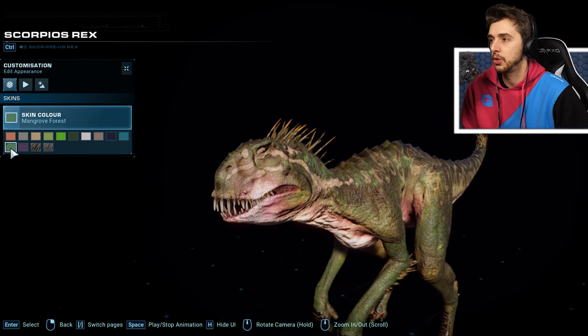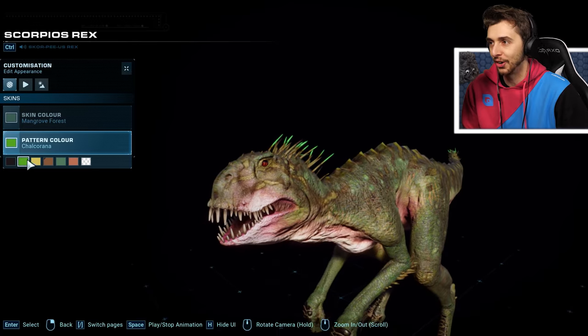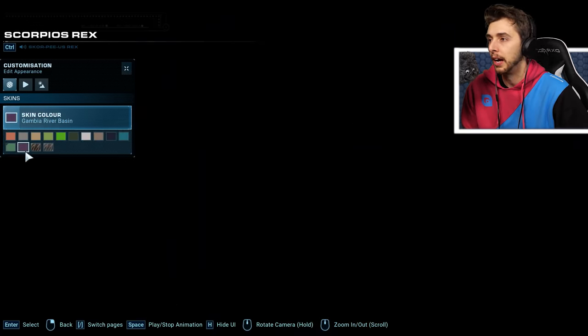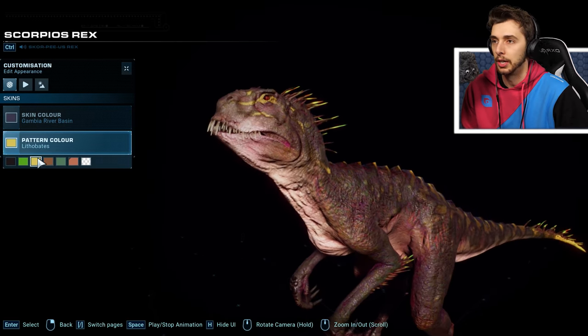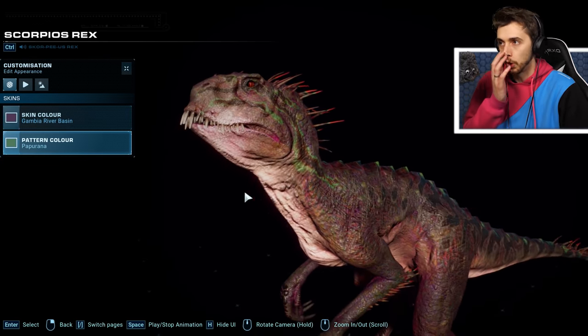Mangrove, Rainforest, Rana, Chalcorana — Rana and Chalcorana. Out of these, it's okay. The Peleoflax looks quite good with that green. And finally the Gambia River Basin. Out of these, that looks quite nice with the red tips. Papurana and Gambia — that looks so good.